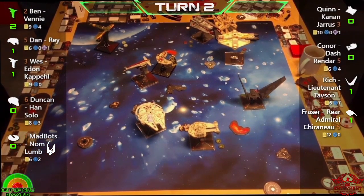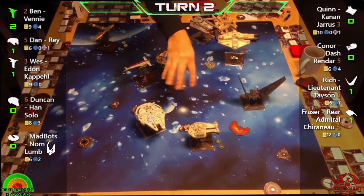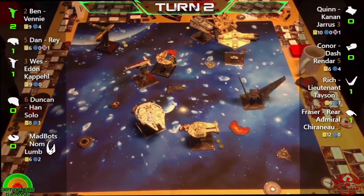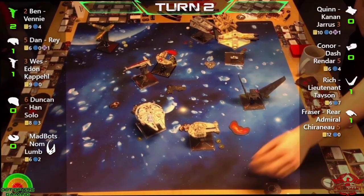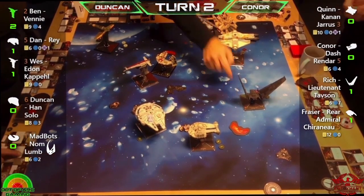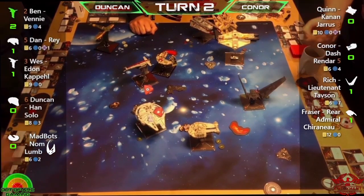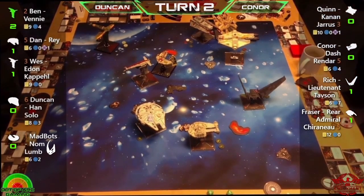Duncan is debating whether to take a shot at Wes or try to get damage off Connor. There's a Triple Zero trigger there — though I don't think trick shot will come into play through the obstacle, they're too far forward. That's annoying — sometimes you put a card on there and it just doesn't happen in the game. On a Dash matchup, I think Dash can easily avoid all that.